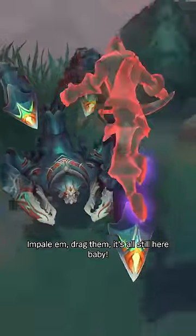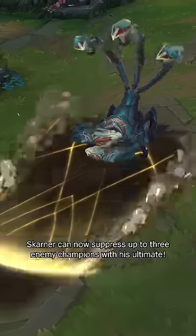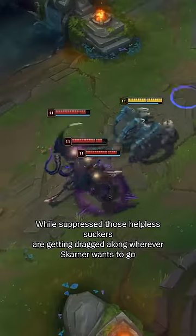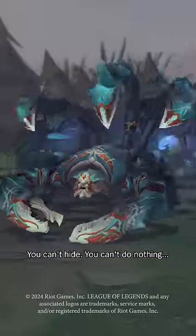Impale him, drag him — it's all still here, baby. Skarner can now suppress up to three enemy champions with his ultimate. That's right, three. While suppressed, those helpless suckers are getting dragged along wherever Skarner wants to go. You can't run, you can't hide, you can't do nothing.